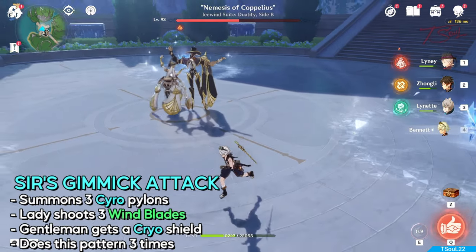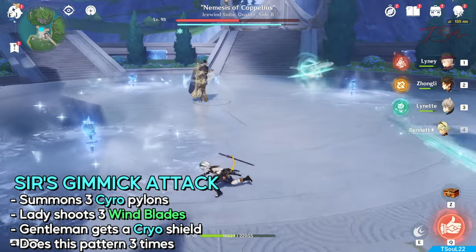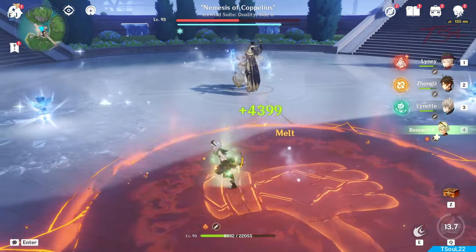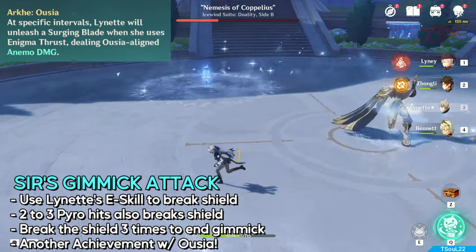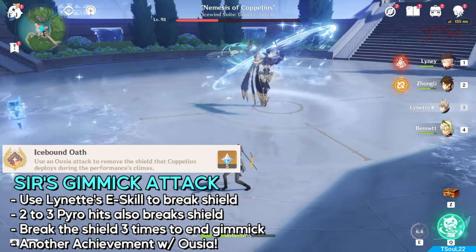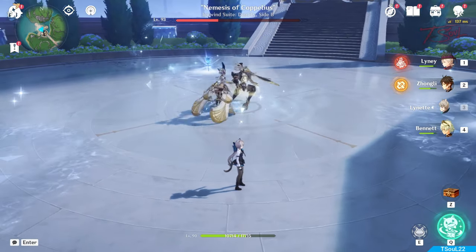Now for the gimmick. This time, the gentleman takes center stage and he'll get an ice shield. They'll spawn three pylons again and the lady will go out to shoot three wind slashes. Like before, if you stay in the middle, you take a lot of damage from the gentleman, and they will do this three times. But we can counter this with a similar trick — the gentleman is weak against Oosia attacks, so Lynette's elemental skill can break the ice shield in one hit. This will skip the phase and make the next phase come a little faster. You can also break the cryo shield by hitting it with enough pyro — it has the same effect as hitting him with an Oosia attack, but you don't get the achievement.